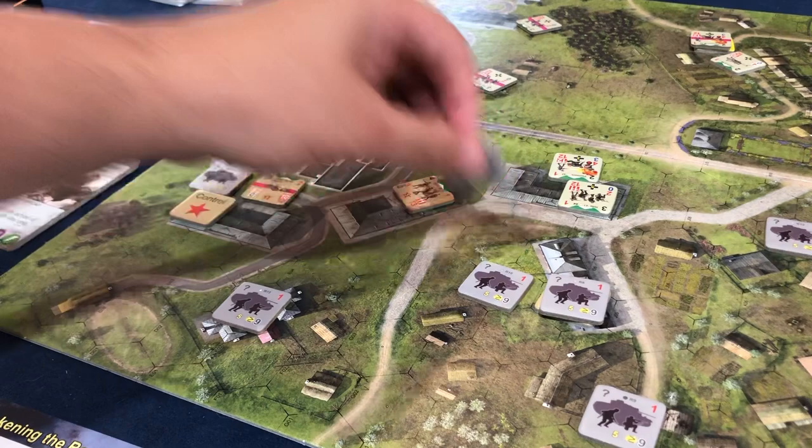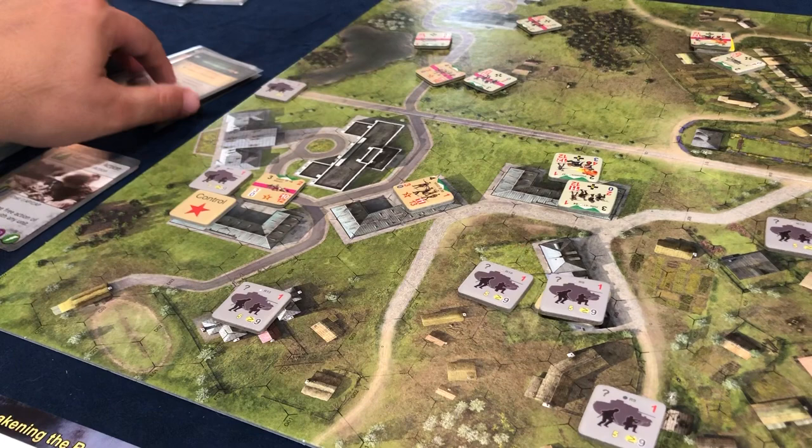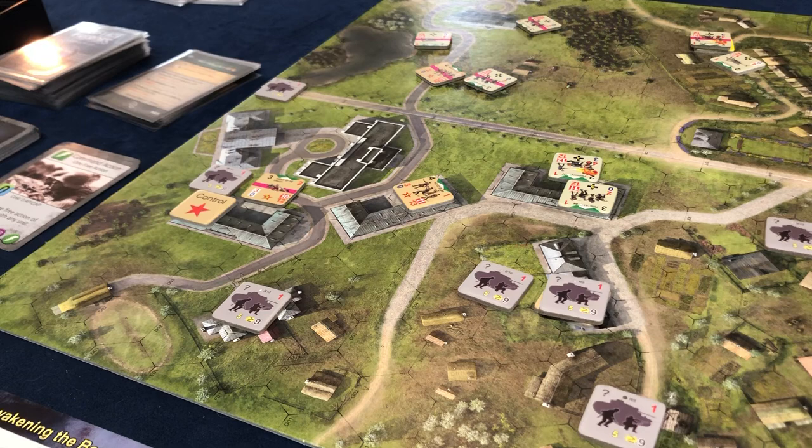We got a German, but he obviously needs to get to the other side of the western line. We just revealed a German — very helpful. We still have a lot of work to do to get these guys rescued. That move only cost me one AP and we're good. I think I want to get that German out of there, but maybe we want to rescue somebody first.